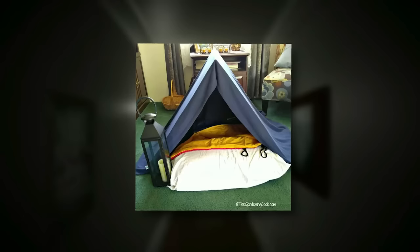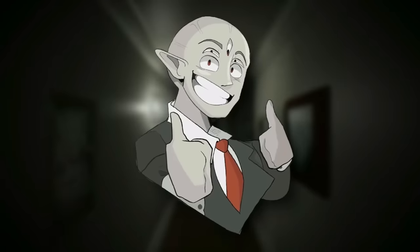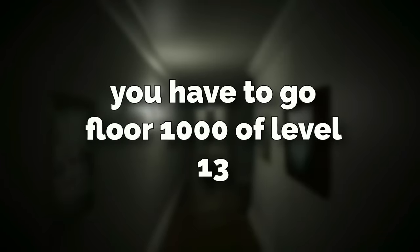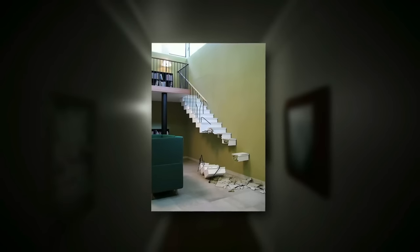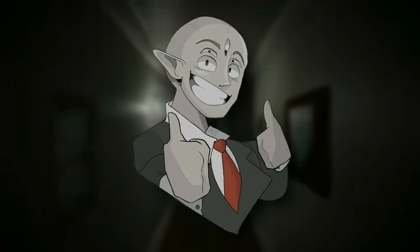To enter this monster house level, you have to go to floor 1000 of level 13. To exit, you can glitch through some of the already-glitching furniture, or you can find a staircase that leads down to be sent to the basement level, which is an enigmatic level.